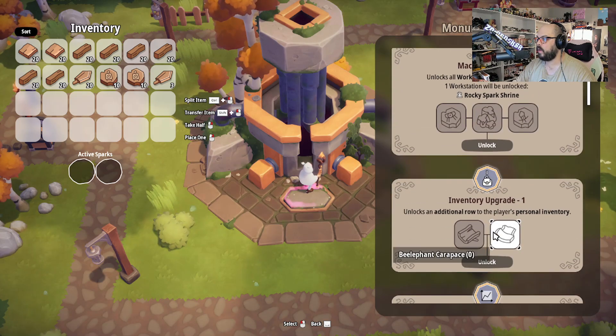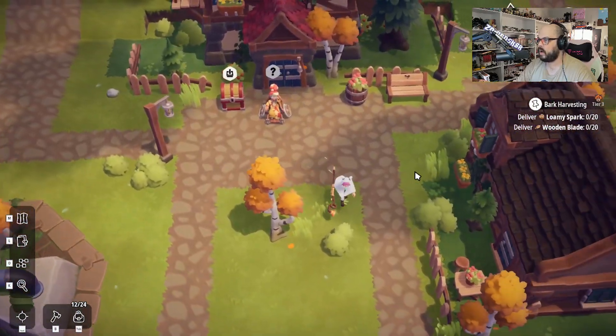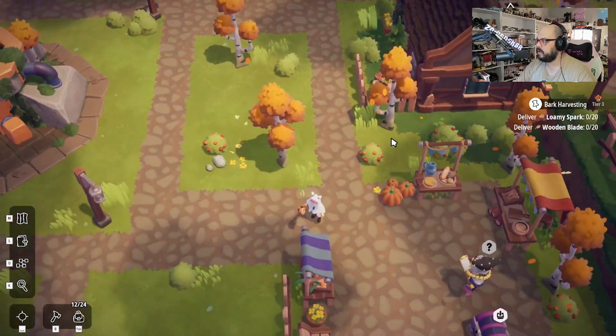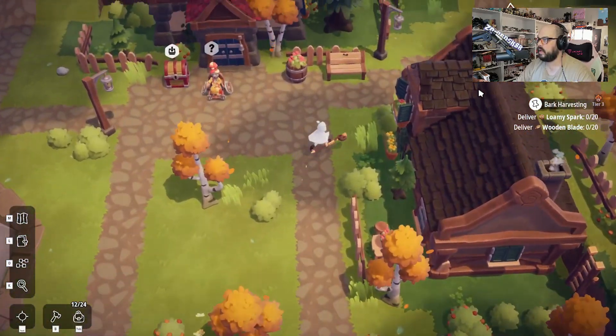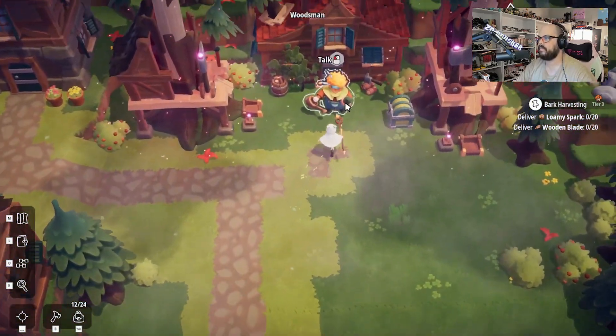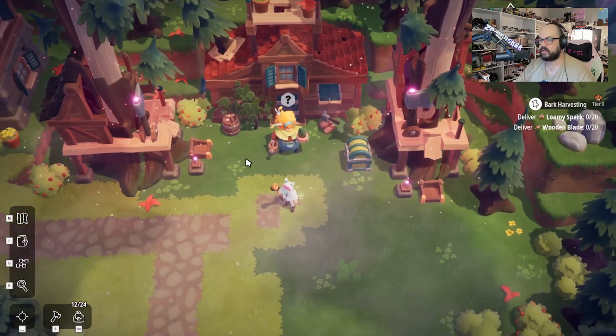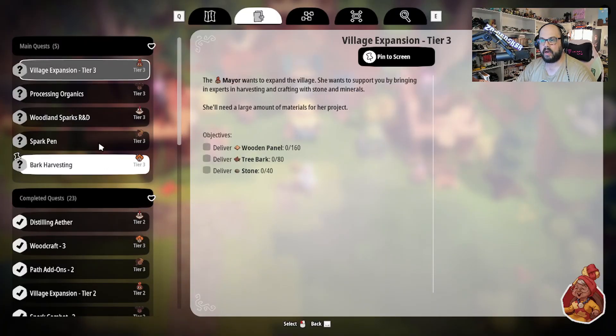Oh boy. And now we're back to having nothing that we can do. Let's go up and do the woodsmith because he has the bark harvesting. Bark. Oh nope, I got to put it in here, sorry. My bad dude. Nope, I can't do that — that's Lumi Sparks. That is not the quest that we wanted.